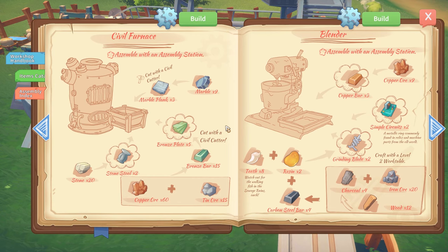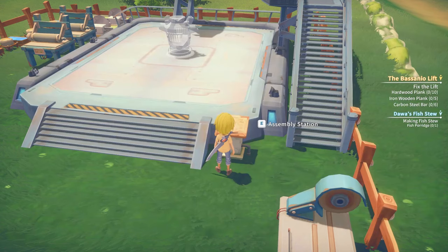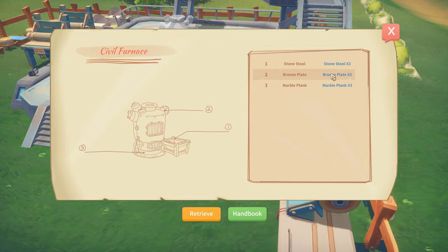You can get the ore from the abandoned ruins, and those have to be smelted in the civil or industrial furnace. I'll show you how to get the civil furnace as it's unlocked earlier and it's cheaper to make.